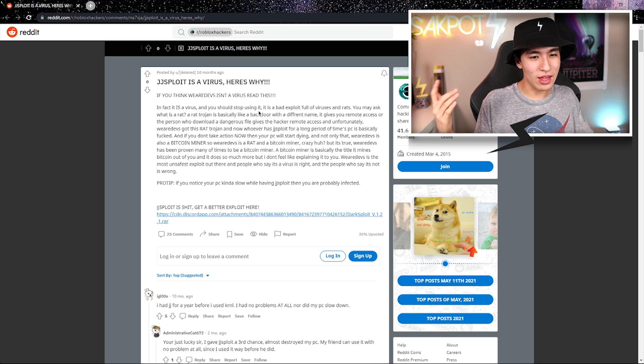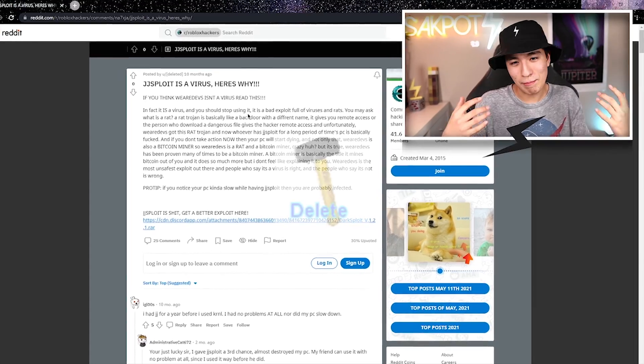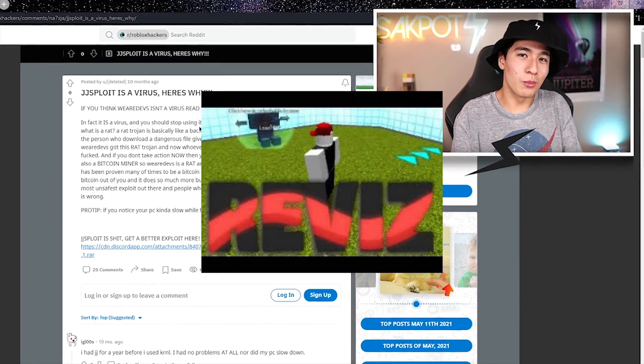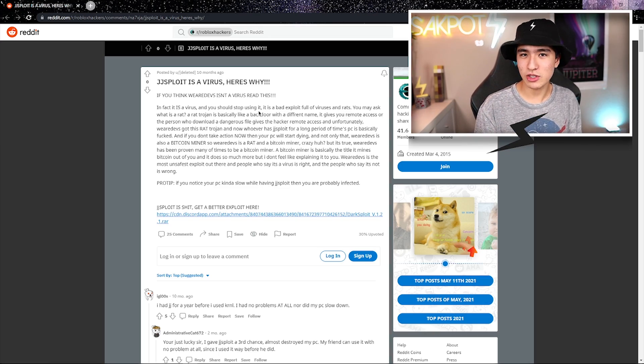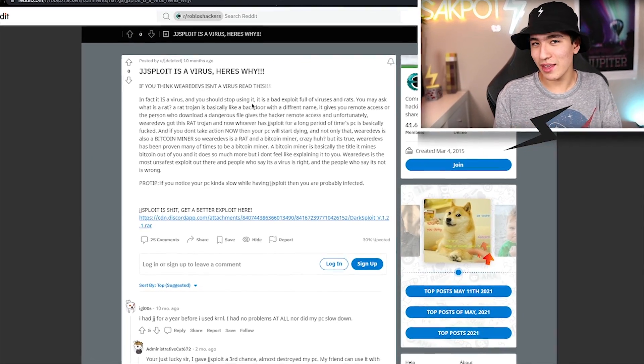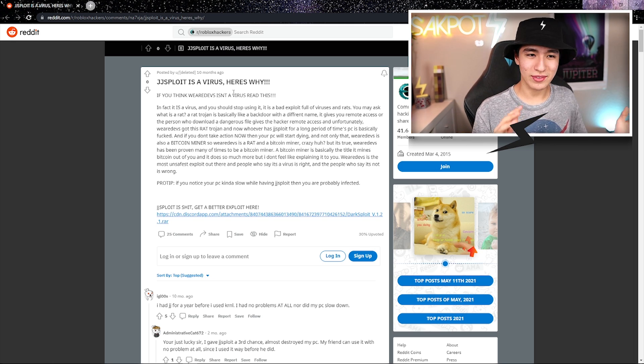It's really nothing crazy — you shouldn't use it for anything other than its default functions, maybe a fly script or an admin script, nothing more than that. If you start using more advanced scripts like Dark Hub or anything else, you'll probably hit performance issues like I was. We Are Devs is not exactly the most reputable website.